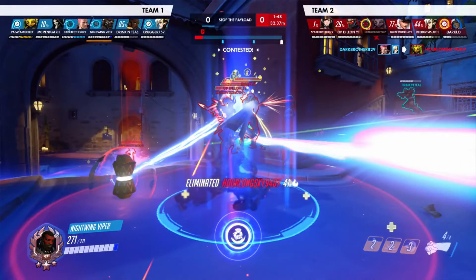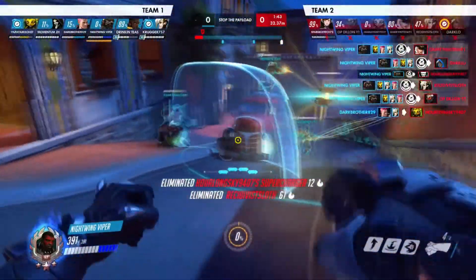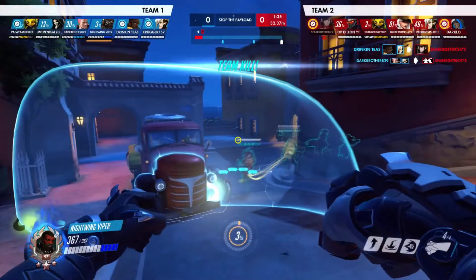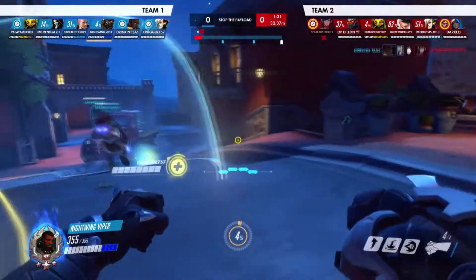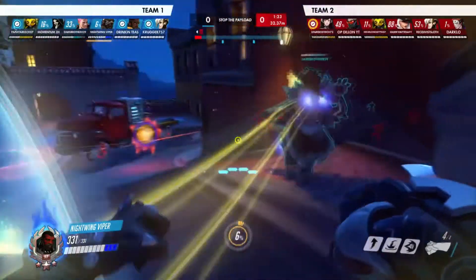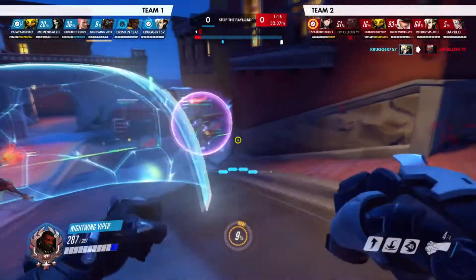It turns out even better because our Zarya uses her grav, and I didn't hesitate using Meteor Strike to clean up the job once it was about to wear out. Normally when I use all my abilities I use my ult to escape, but the grav had been activated for a while. Had I waited a second longer you can see it was about to wear out — I probably wouldn't have gotten four kills, maybe two or three at the very least. That is a great team kill, a great combo of ults. If I had to pick an MVP it was definitely our Zarya.